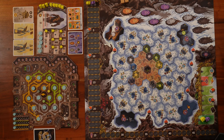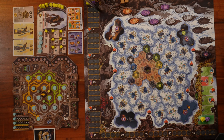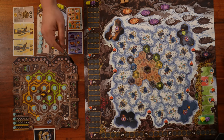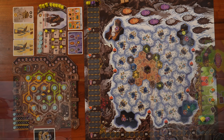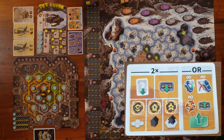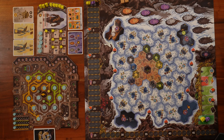I'd also like to explain the difference between the blue victory point signs and the purple ones on our personal tableau. Every time we receive blue victory points, we add them immediately to the point tracker. The purple victory points we take care of at the end of the game. On the player aid, the left side shows normal actions and the right side shows the hibernation action, which we'll talk about later.